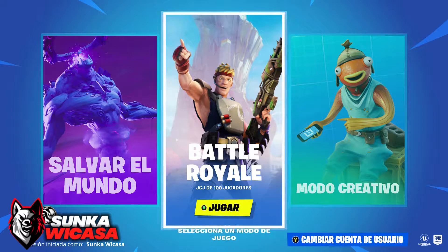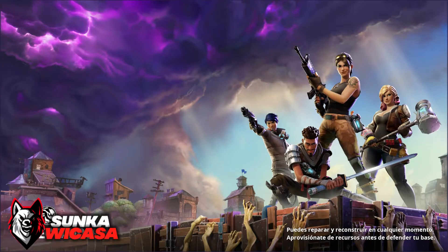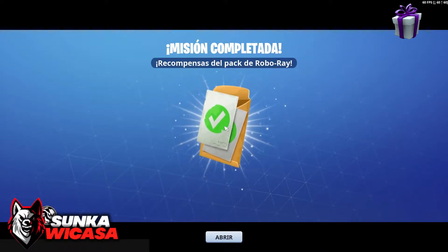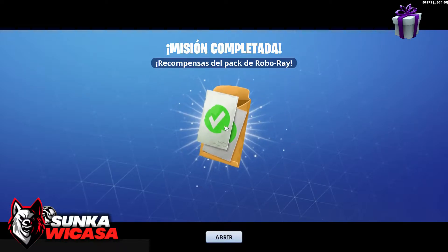Vamos a entrar a Battle Royale. ¿Qué contiene este paquete? Vamos a entrar primero a salvar al mundo. Vamos a bajarle el volumen a la televisión. Tiene un skin de Ray Robótica, una mochila, un pico, una serie de retos de mil pavos, un esquema de héroe, y creo que un esquema de arma también.